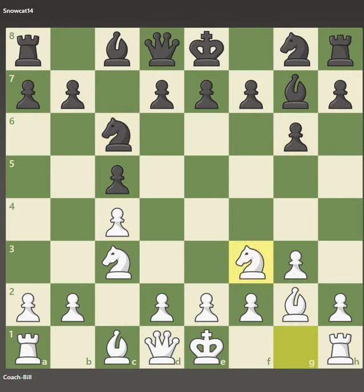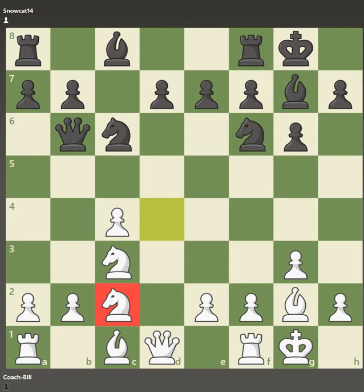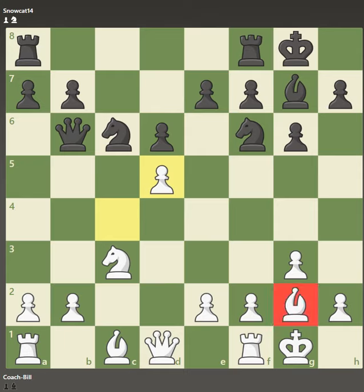Okay, this is all theory — opening theory — the Symmetrical English. Now the normal move here is to capture; that's the main line. I don't really remember all the exact variations, but I know knight c2 has been played in a lot of different positions, so I just went with that. The idea eventually is to bring this knight up here, or maybe the other knight — it just depends. Both sides are getting their pieces in play, and here he parts with the bishop.